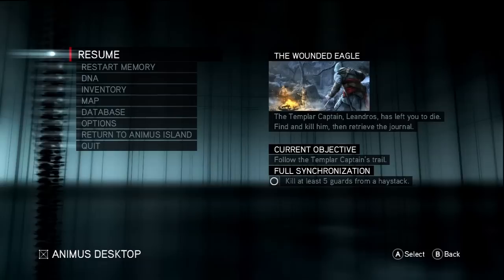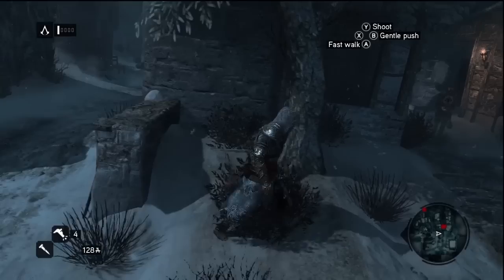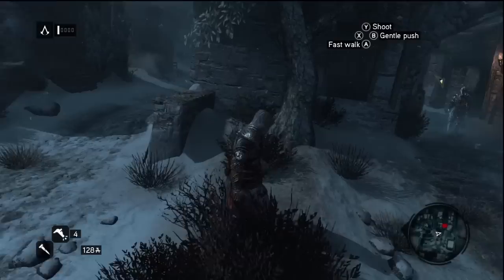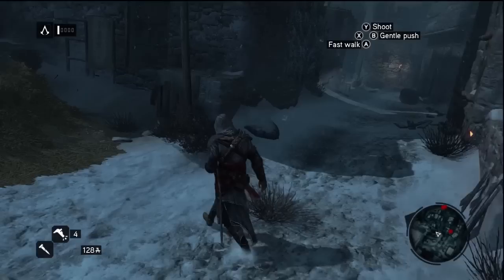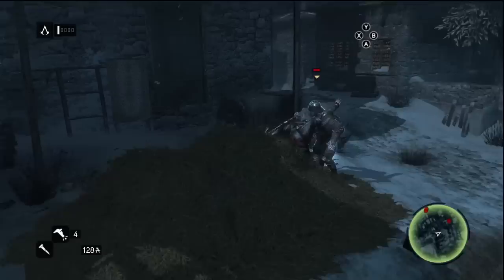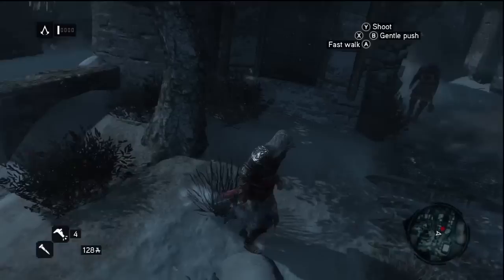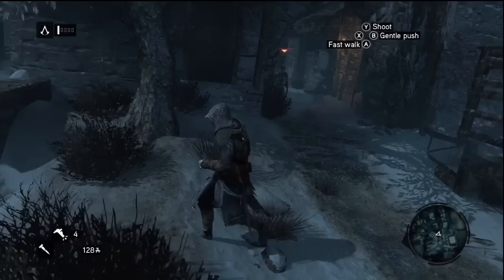Current objective: follow the Templar's trail. Kill at least five guards from a haystack. To get full synchronization on most missions, you have to complete this secondary objective to get 100% sync - if you don't, it's only 50% sync. I already got three guys, let me see if I can get this guy's attention. Going for the quintuple!